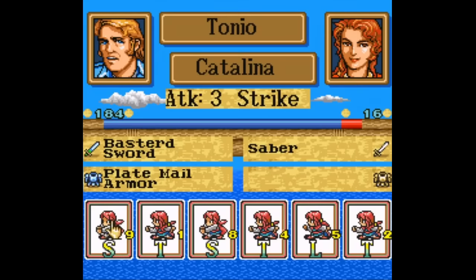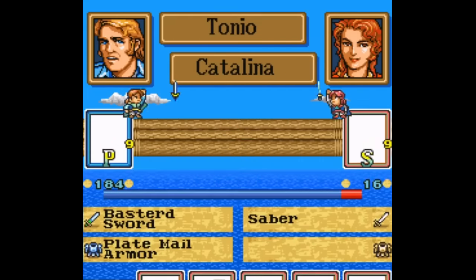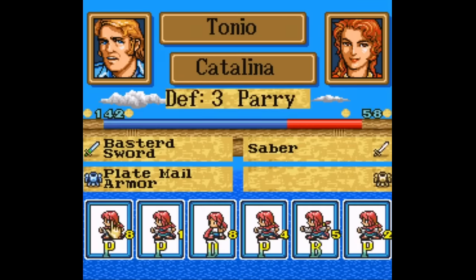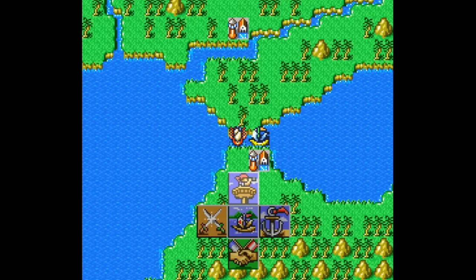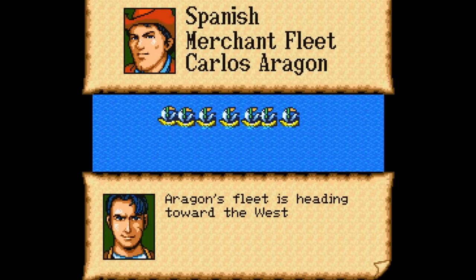Normally when you sit down to play one of these incredibly dense strategy games from Koei, you're hit with a huge map, a bunch of menus, an endless list of options and a ton of abbreviations that don't make sense. And when you go to seek help from the instruction manual, you're met with a 70-page book, which makes the game feel more like work than a game.